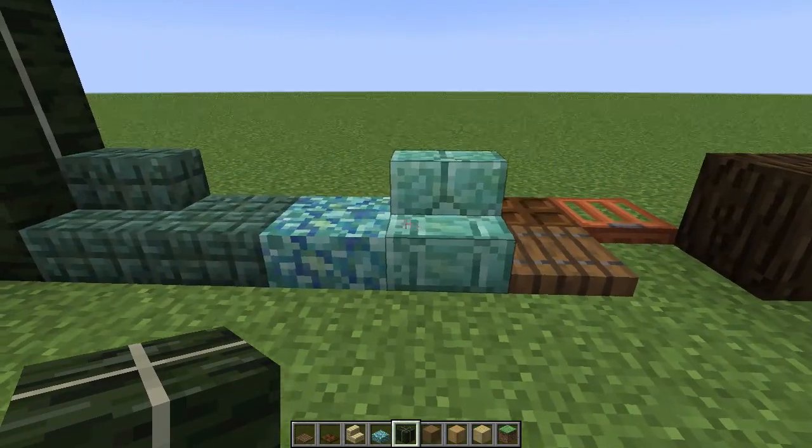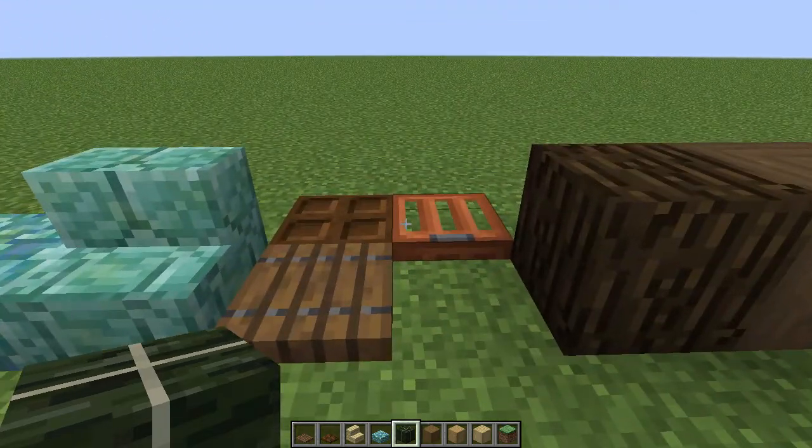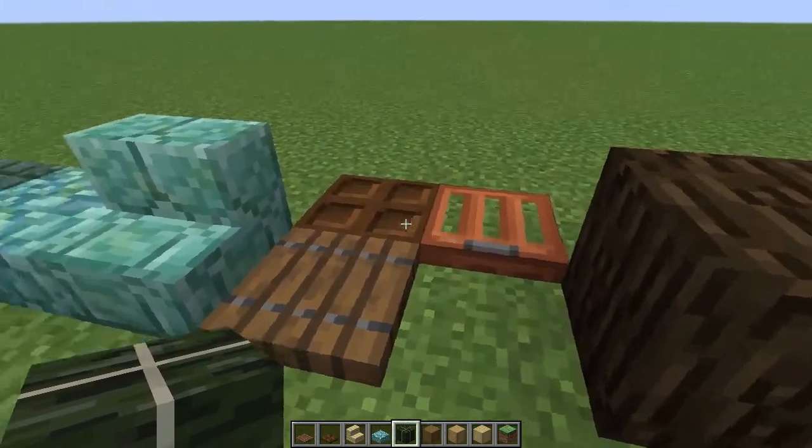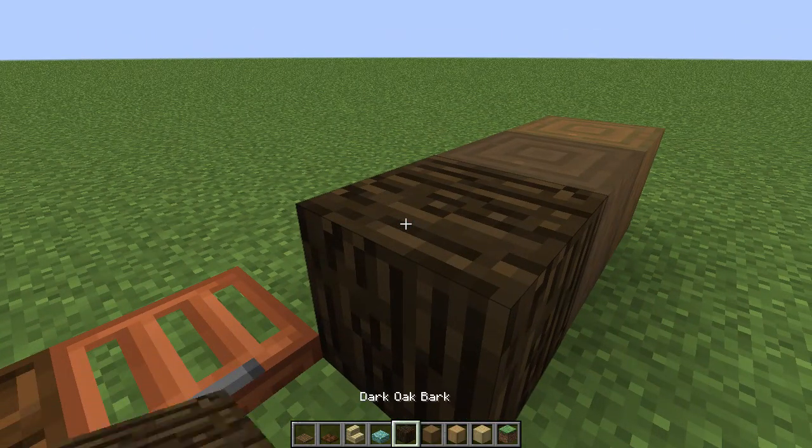And then we have - look at this - stairs and slabs for all the prismarine versions, and then of course, not to forget, we still have the new trapdoors and the bark blocks as well, so the all-over bark blocks.